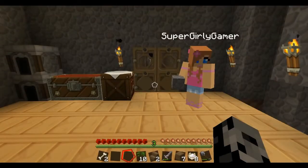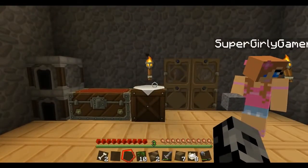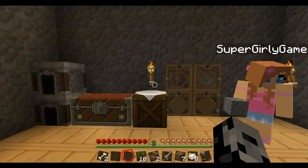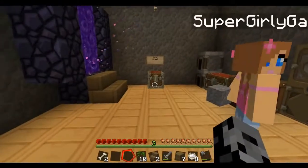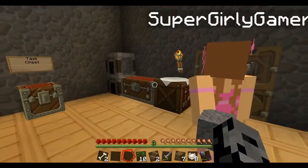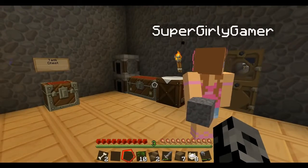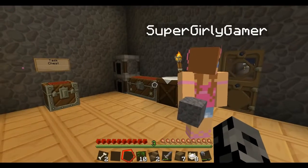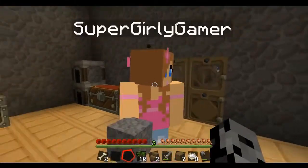Hey, what's going on guys! We are back for some more Skyblock and we have a ton of stuff to do. I have a huge list: 20 ladders, 20 fences, 20 fence gates, 10 levers, 10 trap doors, 10 stone pressure plates, 10 wood pressure plates, 50 birch logs, 10 stone buttons, and 30 stone slabs.